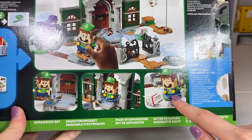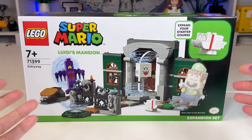You can also see Mario going through the gate as well as interacting with Polterpup. This is probably my favorite part — you get to feed Polterpup a bone, so that's really cute.